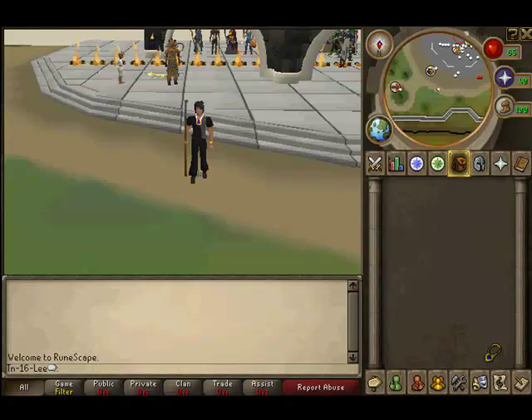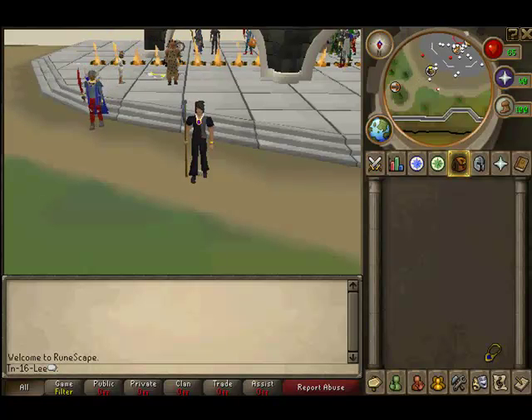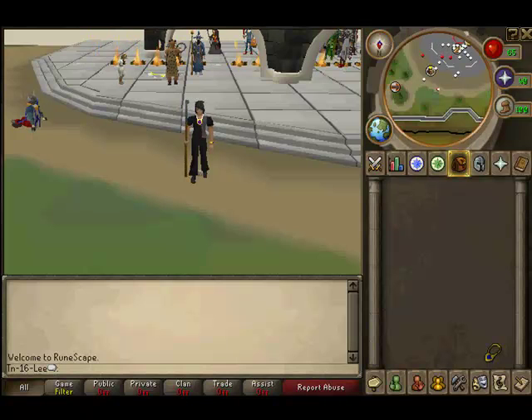Today we're going to show you a safe spot for melee. Since most safe spots are only for mage or ranged, this is extremely rare. What we're going to be attacking is green dragons.